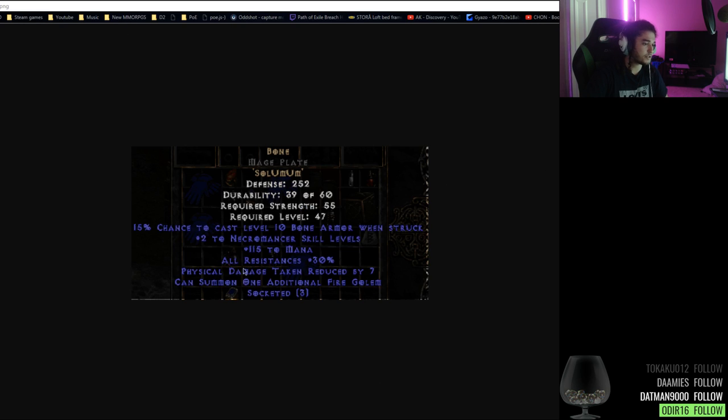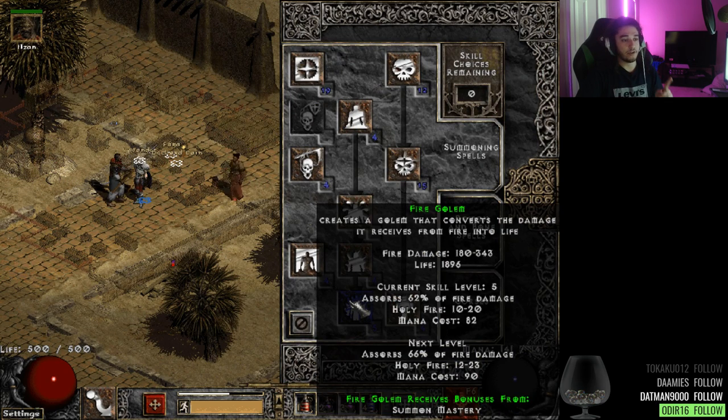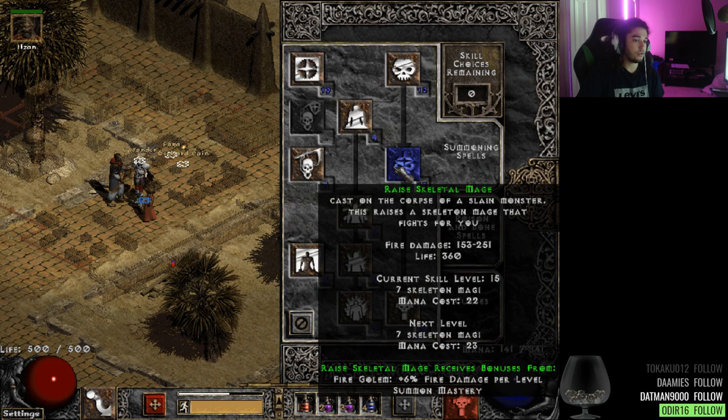Here's what Bone added before and here's what it adds now. The key thing is it can summon one additional Fire Golem. It also adds some really good stats: level 10 Bone Armor, plus two Necromancer skills in a chest piece, flat mana which is great for summoning, all resistances, and then physical damage taken which might act as a multiplier before reduction — though I'm not sure exactly how that works.